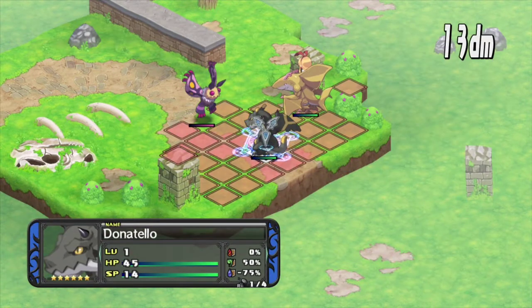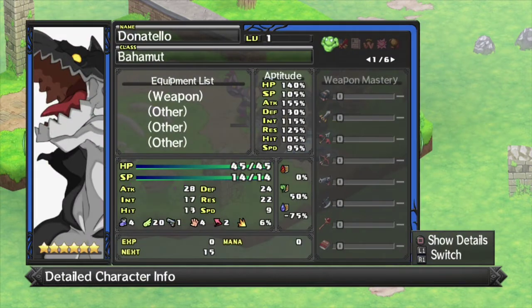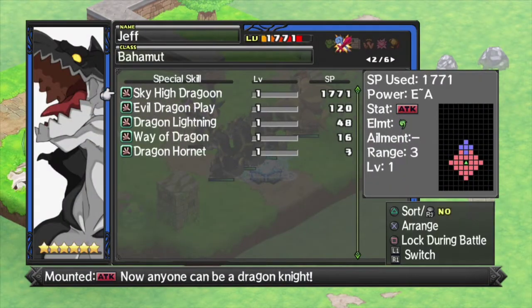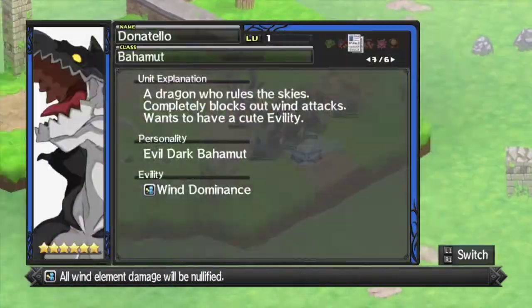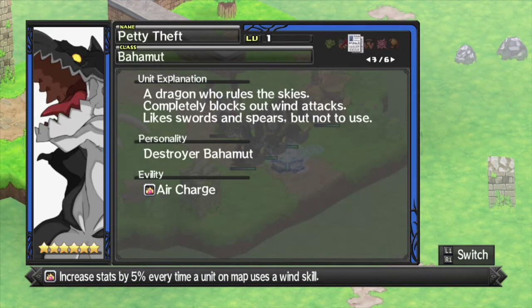Next up, the Nether Dragon. Nether Dragons are like Shark Dragons, but they prefer wind over water. Very high attack and HP. Jeff — actually captured in the Land of Carnage, so he's gonna have much higher stats than these other guys. But yeah, attack is really good, defense is pretty good. Wind Dominance: all wind element damage will be nullified. Increased stats by 5% every time a unit uses a wind skill. I could add one of these guys to the party if I wanted. And Wind Depression.